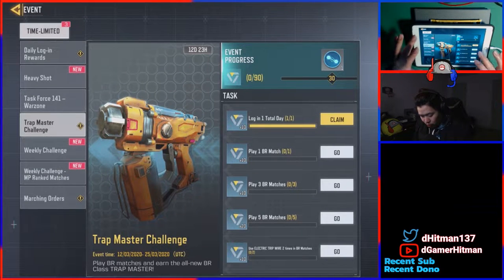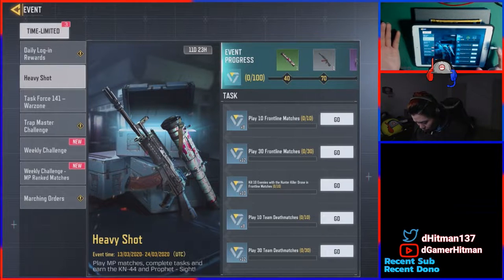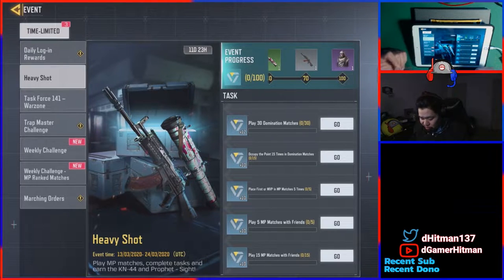If you go to the Events section under Limited Time, you'll be able to get it under Heavy Shot. It's actually pretty easy - all you need is 70 points and then you get the free KN skin. You get 10 or 30 frontline matches and a bunch of challenges, and then you get a new skin as well. I can't tell who it is but it looks really really nice.